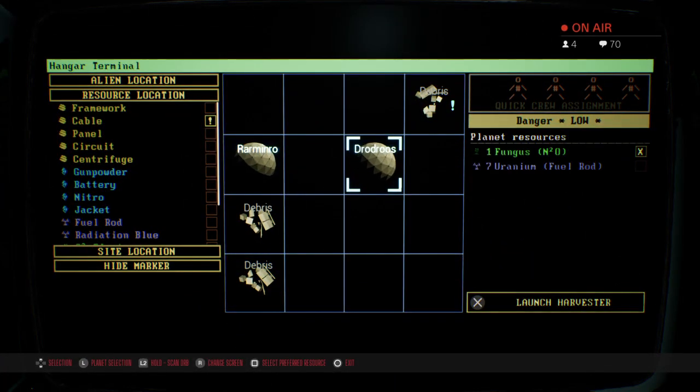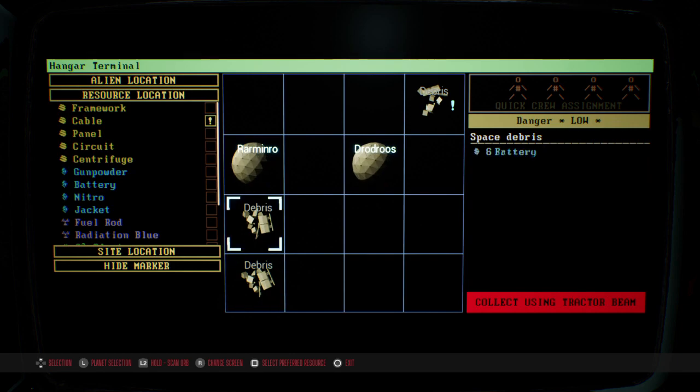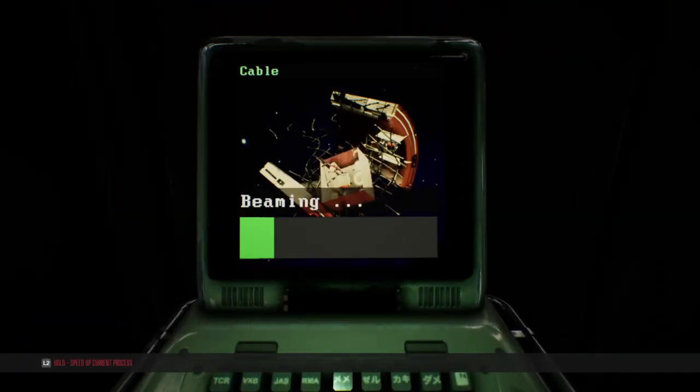What do we have here? I don't really care about anything on these planets, so we're okay. We'll just do this — we'll make our decontamination chamber. It's all gravy, baby.